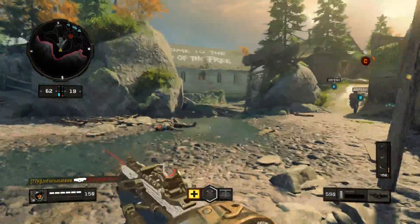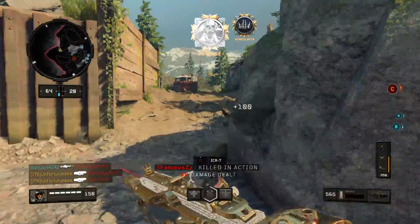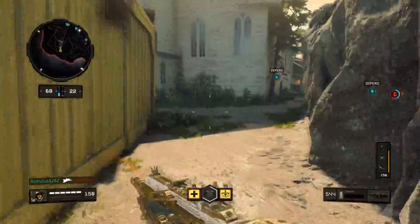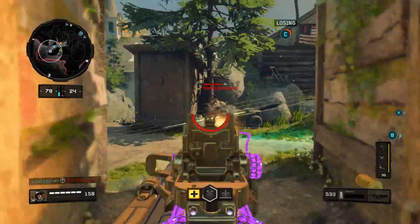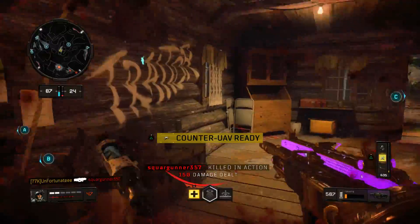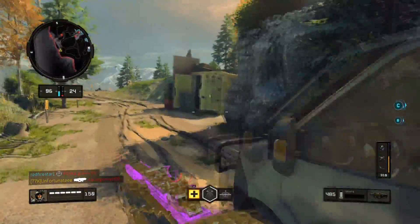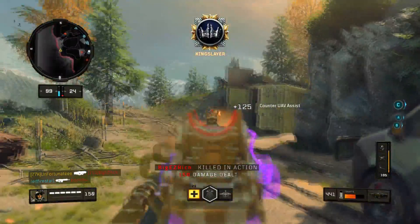There's one — two, this guy's coming as well, three. Nice. Yeah cap C — I love when my teammates just trip cap. Let me get my kill. Go counter UAV, I'm almost dead. Two kills right here, come on, one more — turn around.